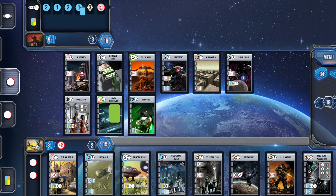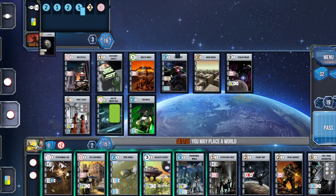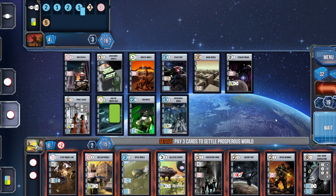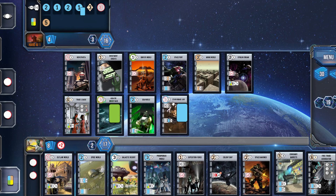19 points in the VP pool. The AI has jumped out ahead of me a little bit. I'm kind of aware that I only have three spots left on my tableau. Do I go with the easy one-point blue military world? Do I go for one of the regular worlds? Do I go for the windfall blue world? There's a lot of options. In the end, I'm going to go with Prosperous World — I think, maybe.